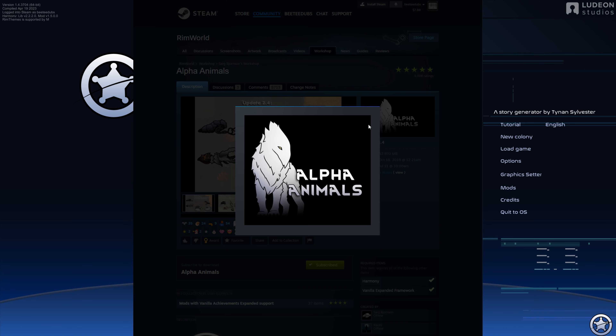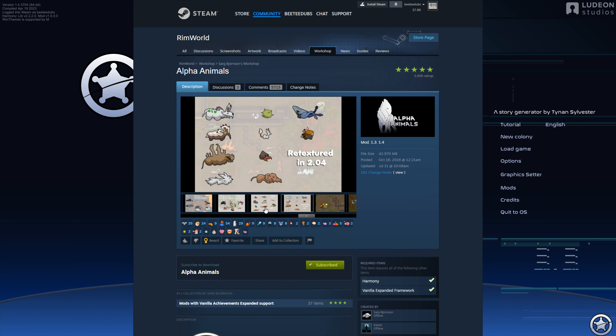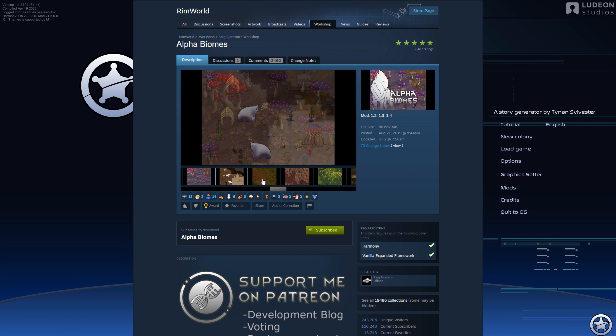The other big mods that are really going to change up the feel: Alpha Animals — just all kinds of other animals being added — and then Alpha Biomes, really just to give it a more alien feel to the world.